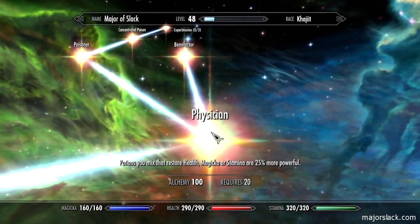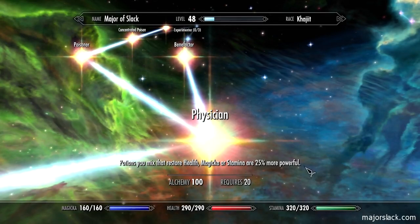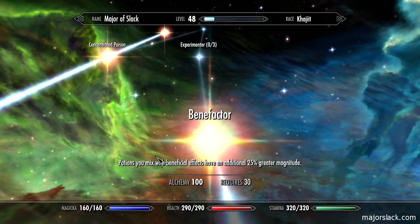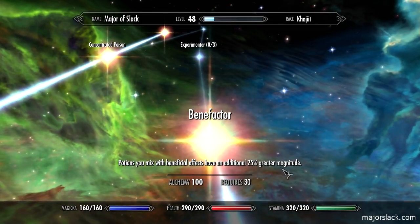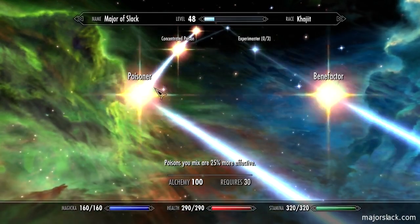There's also a perk — potions you mix that restore health, magicka, or stamina are 25% more powerful. I'm not really that interested in it, but you have to get it in order to get Benefactor, which is very important. Benefactor: potions you mix with beneficial effects have an additional 25% greater magnitude.